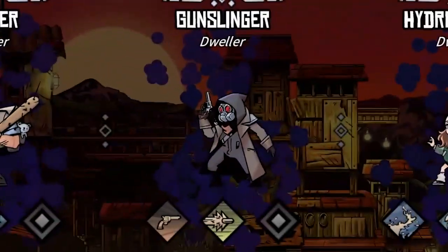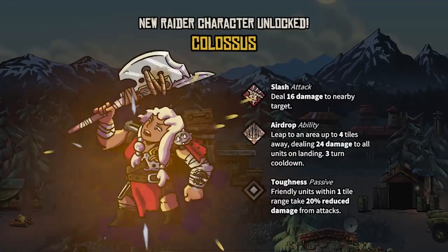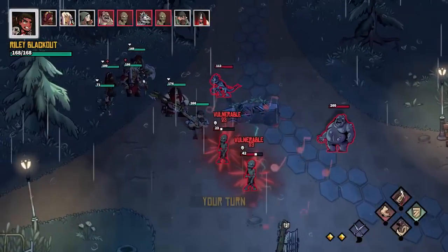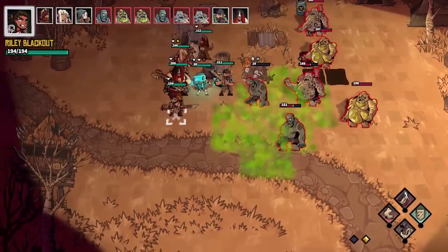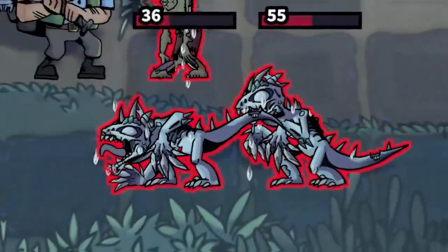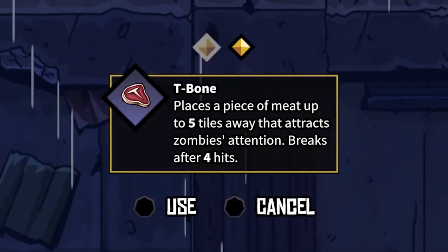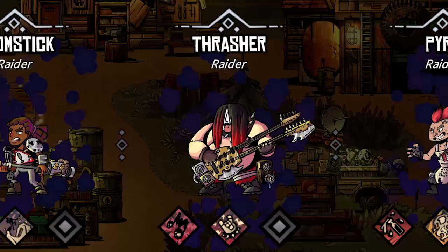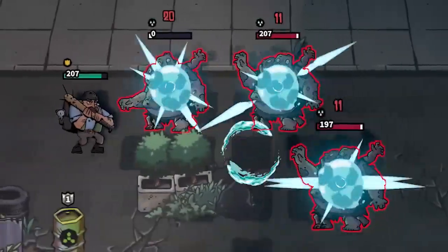You'll need a diverse combination of character classes, each with unique abilities to match the equally varied assortment of undead unfriendlies. Use your Boomstick Raiders early in a battle to set your opponents ablaze. If that doesn't turn your Zombie Sushi into Zombie Steak, just combine the skills of your Hydromancer and your Thrasher. The Hydromancer will help your enemies take an involuntary Summer Swim.